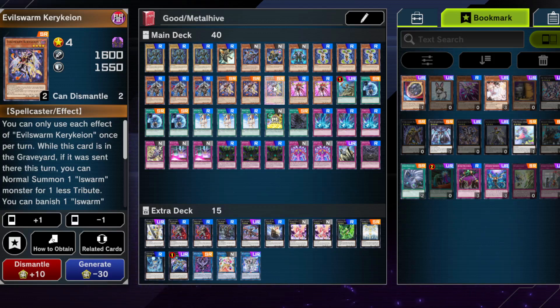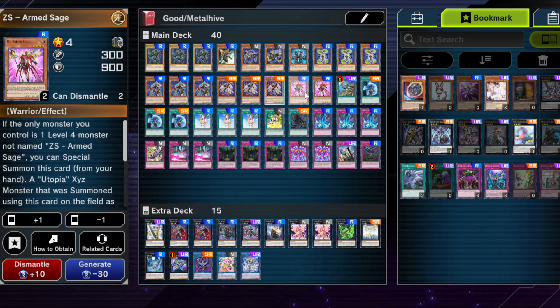You don't have to run Thunderbird — it basically just stalls a single level 4 monster for a turn. I felt it didn't do enough, and for a Super Rare, you don't need to include it.